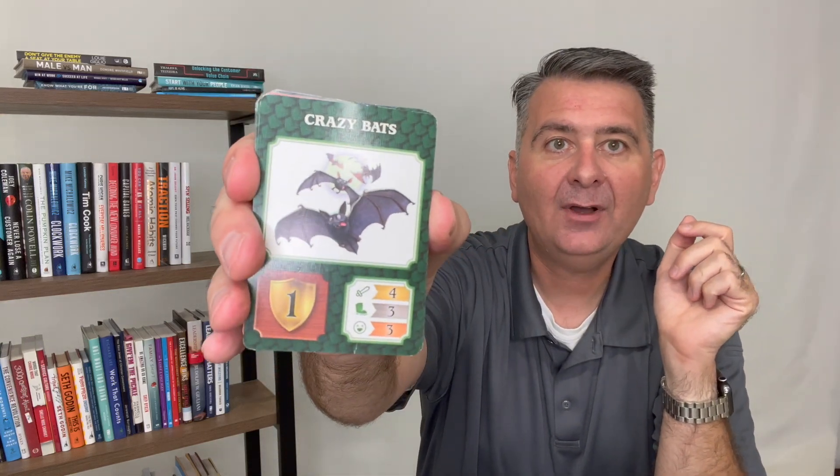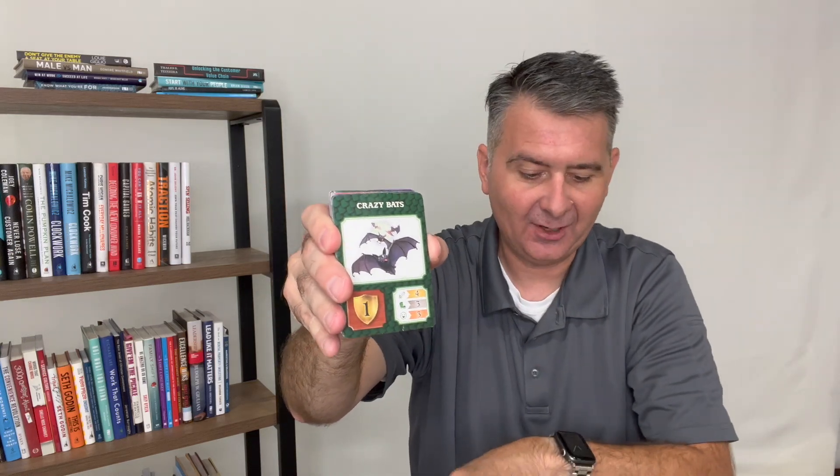So here we have Crazy Bats. If I want Crazy Bats I'm either going to strike, stomp, or laugh at the Crazy Bats. A strike is numbers in a row — a sequence of numbers like one, two, three. Stomp is when your cards are the same number, like all ones. And scream is all cards of the same color.